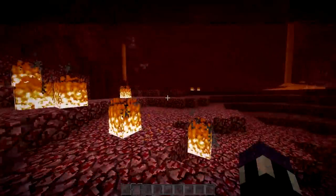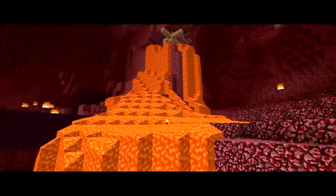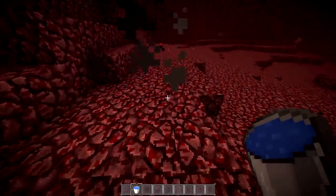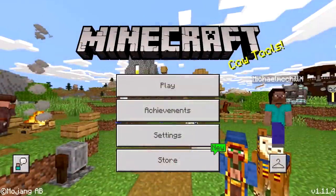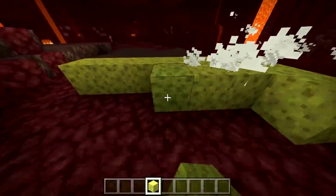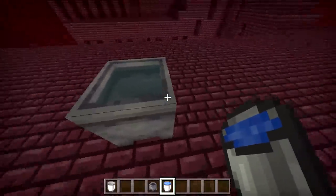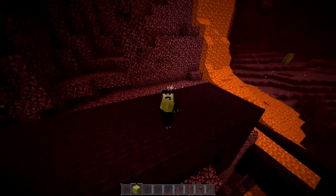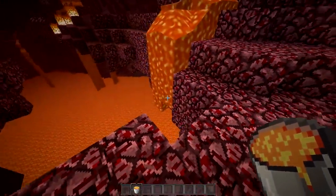And speaking of the nether, let's talk about that for a minute. A lot of things can happen only there — lava flows much quicker than in the overworld, water gets extinguished in all forms, among many other things. If you're playing the Java Edition and you place a wet sponge on the ground, nothing will happen. But on the Bedrock Edition of the game, you can actually immediately dry out your sponge that way — because with the notable exception of cauldrons, no water can exist in the nether. It's a really cool touch, and I'd love to see this implementation work its way into the Java Edition.